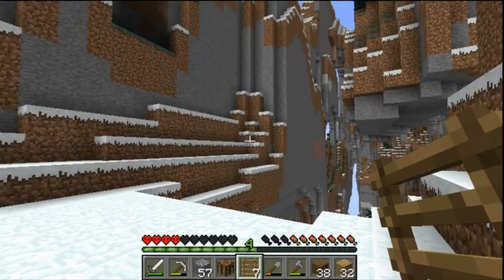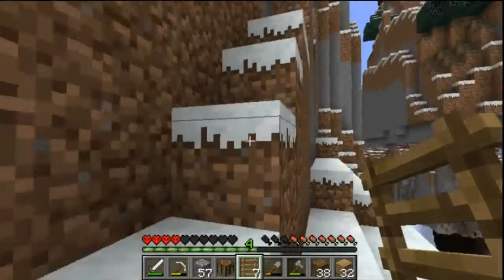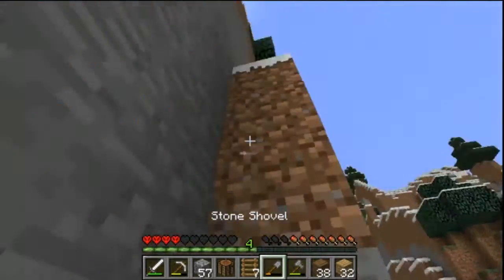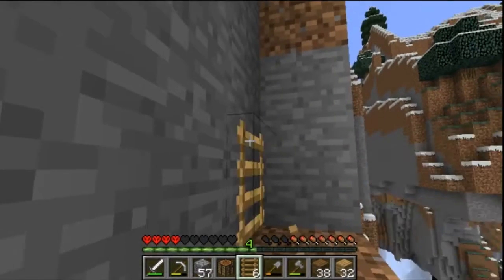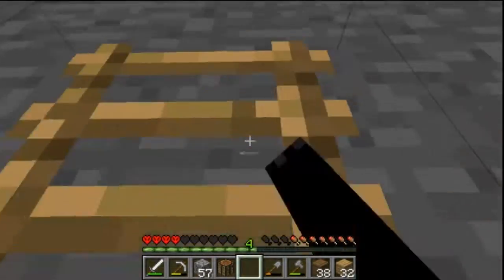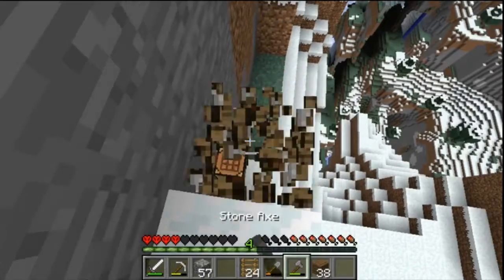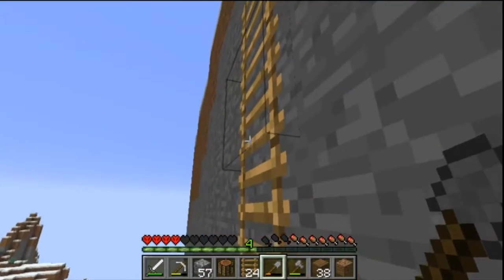What's our Y level right now? It's 202, so we're not quite up to gold level but we can easily get there. Let's build another ladder — make some more ladders. We need to make more sticks, actually. Let's use all of our wood — we have more wood up there so we can just use it. There we go, 24 more ladders. Let's go get our crafting table and go up again.